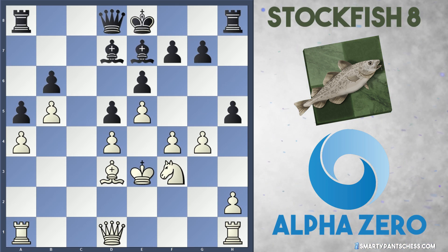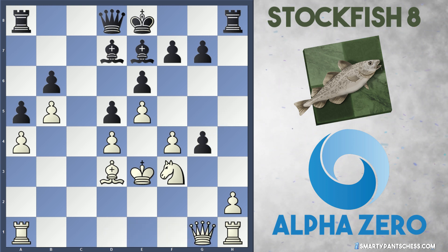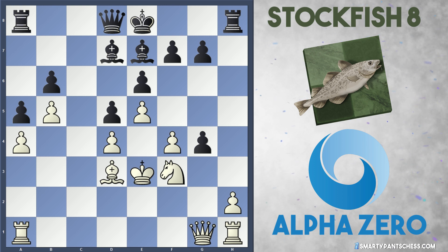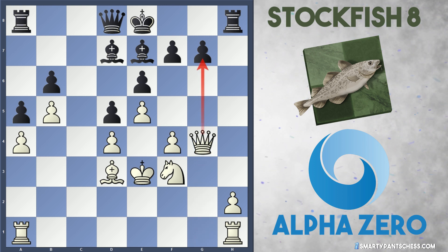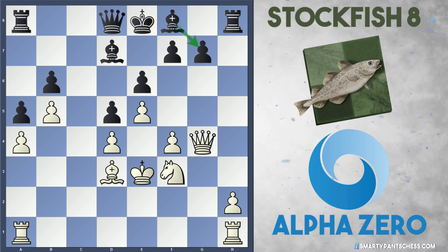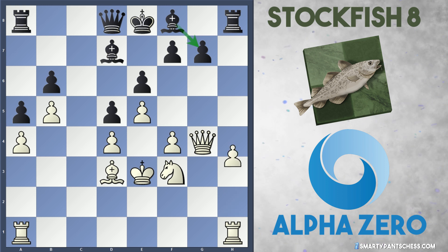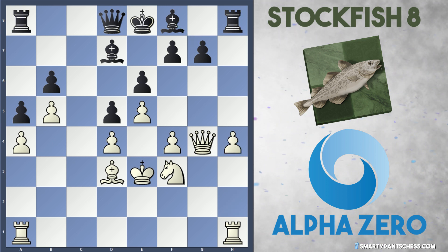In the game, AlphaZero didn't play any of those moves — they actually played queen to g1, allowing black to take on g4, which is what Stockfish did. Now queen takes g4, so white dominates the g file with the queen and attacks the g7 pawn. Bishop f8 defends it from Stockfish, and now white plays h4, launching the h pawn up the board. This pawn is defended by the knight and the rook, so there are plenty of pieces to support it.